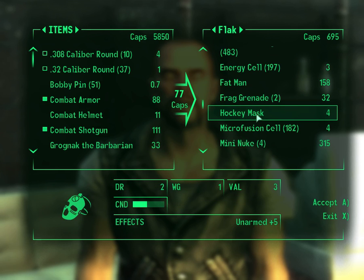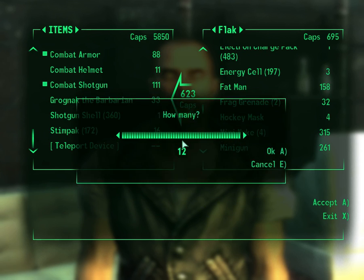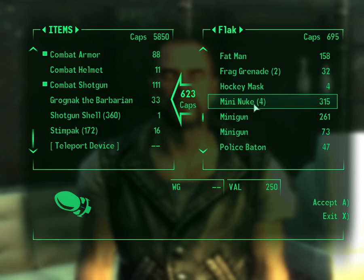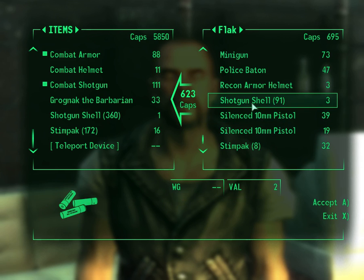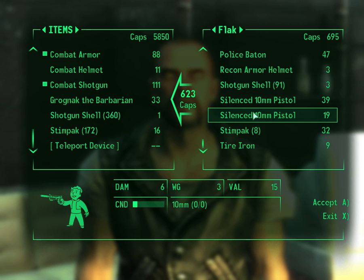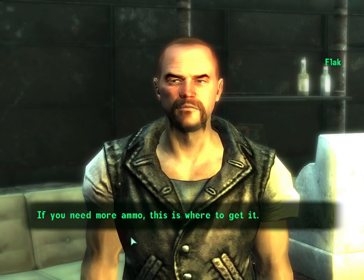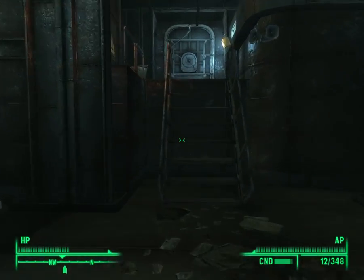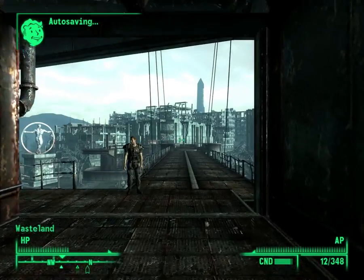Already have a Fat Man. Need all the microfusion cells I can get. Not bad. Many nukes — nah, pretty much have enough as it is. That's good enough for now. Still have a whole bunch of cartons of cigarettes and stuff in my base I need to get rid of.